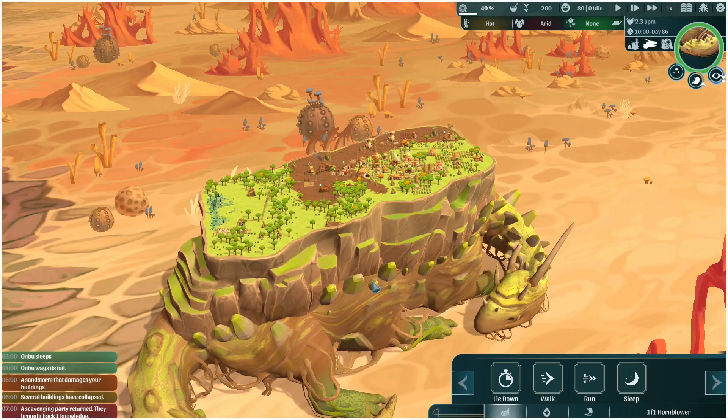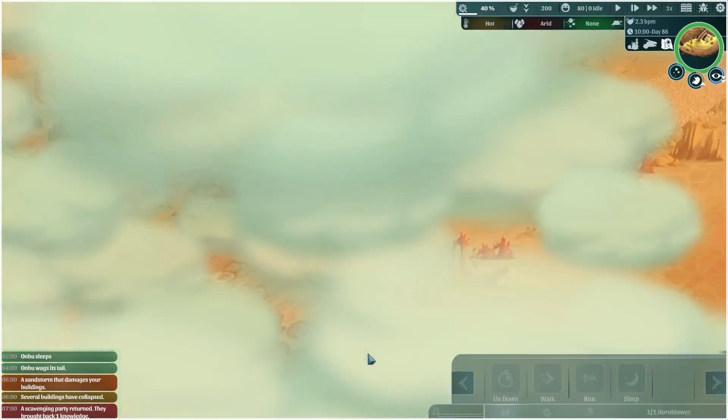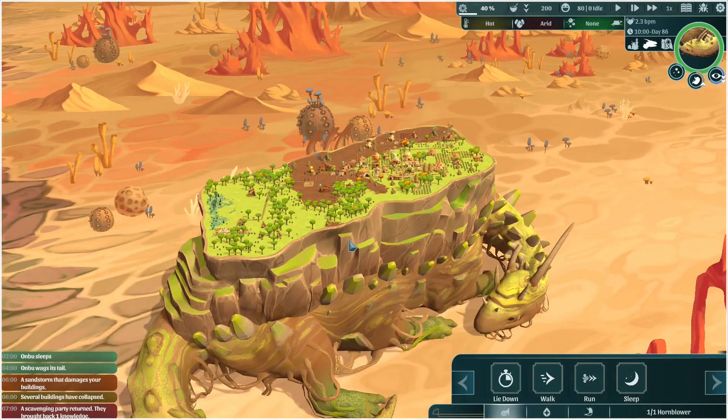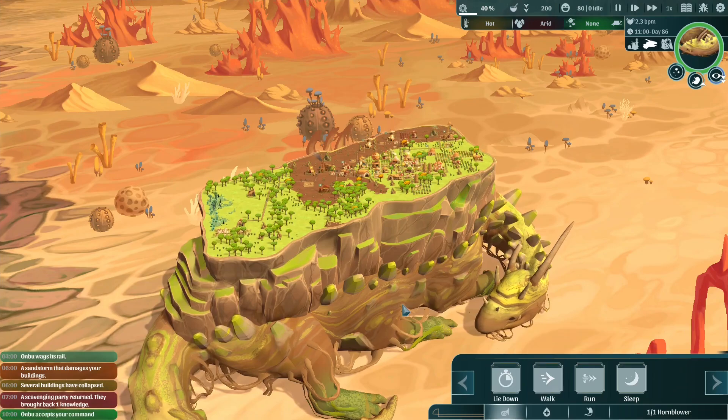Hello, I'm Drawing Pin and welcome back to The Wandering Village, where we're on the back of Ombu who has decided to take a nap in the path of a sandstorm. We need to try and get him up because there is a sleeping spot just there. There's actually no toxicity here, so that's not a bad thing, but we do need him to get up. I've got some other issues but let's get him walking first.